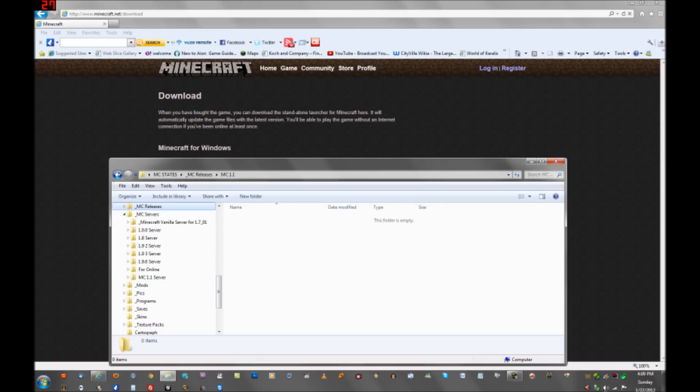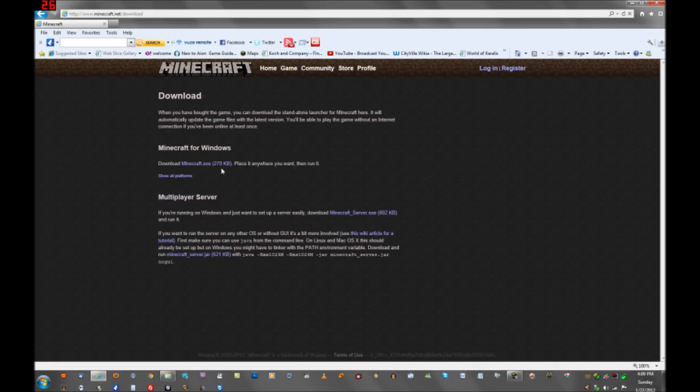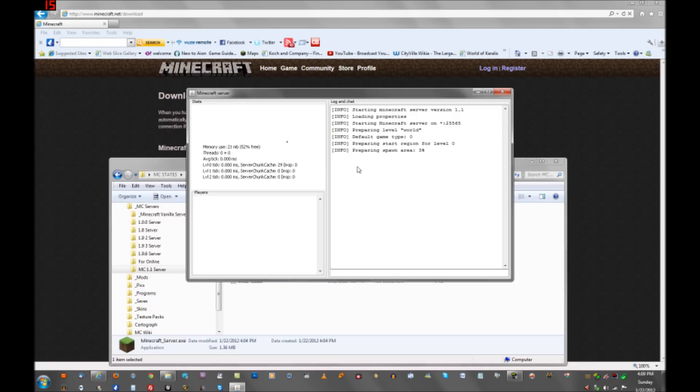I'm hoping this will work without Hamachi because I haven't really had Hamachi on my computer in a while. You see this? This is my Minecraft 1.1 server and I just created it by downloading the Minecraft server EXE off the internet. I double-clicked it and this launcher window comes up and you'll see that it's preparing the world.